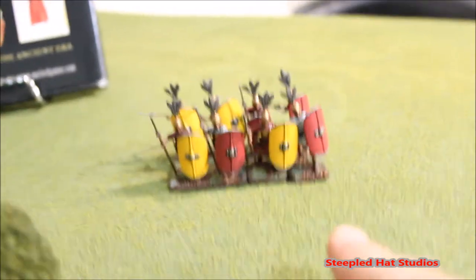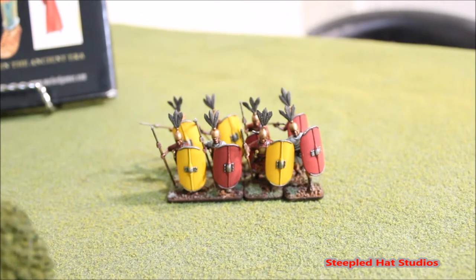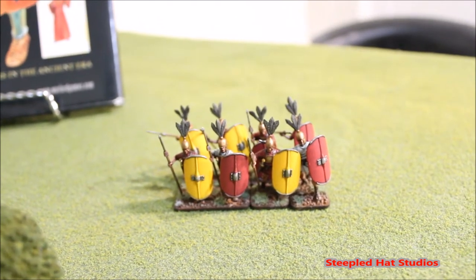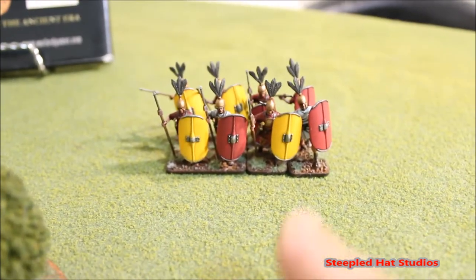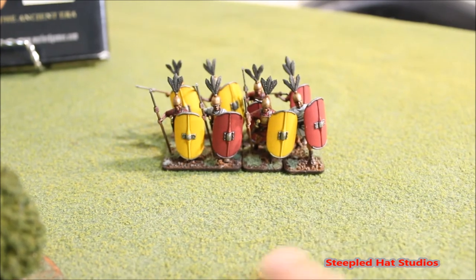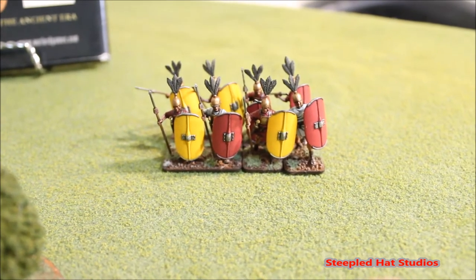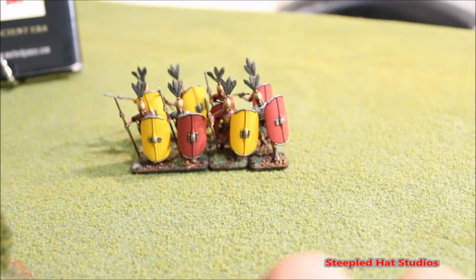So think about this: if that's 23 points, and in the Republican Roman army you need to field them in pairs — because the Principe and the Hastati have to be bought in pairs for the game — and if they are both worth 23 points each, that's 46 points. 46 times 2 would be 92 points.